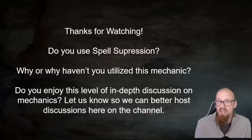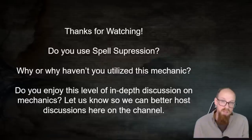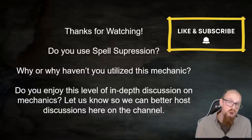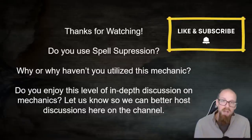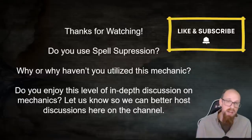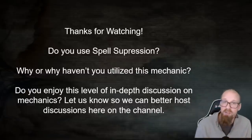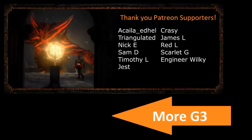Looking at Spell Suppression and seeing how strong it is as a mitigator for a large chunk of abilities in Path of Exile, I think I'm going to use it moving forward. Last question: do you enjoy this level of in-depth discussion on mechanics? We've looked at spreadsheets, referenced builds, checked the ladder, and used the PoE Wiki. I'd love to know if this is the kind of content you want more of — let me know in the comments. Thanks again for joining us, and I hope today is the day a Mirror of Kalandra drops for you.